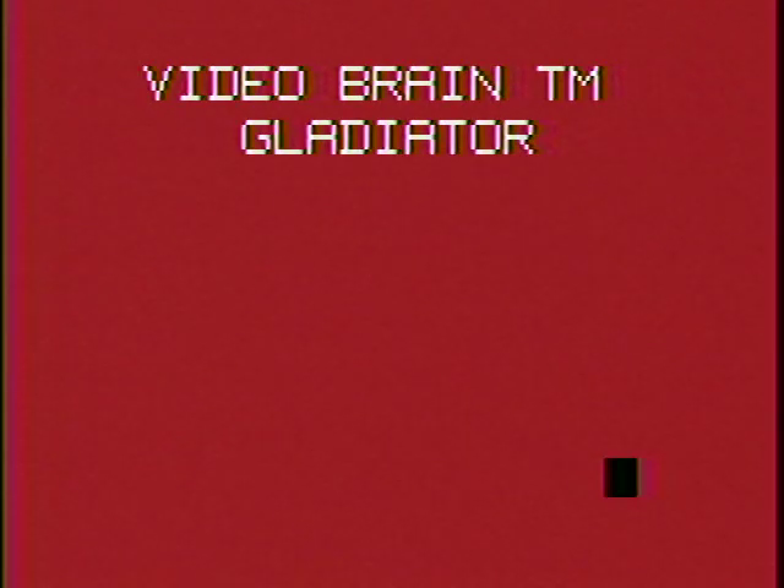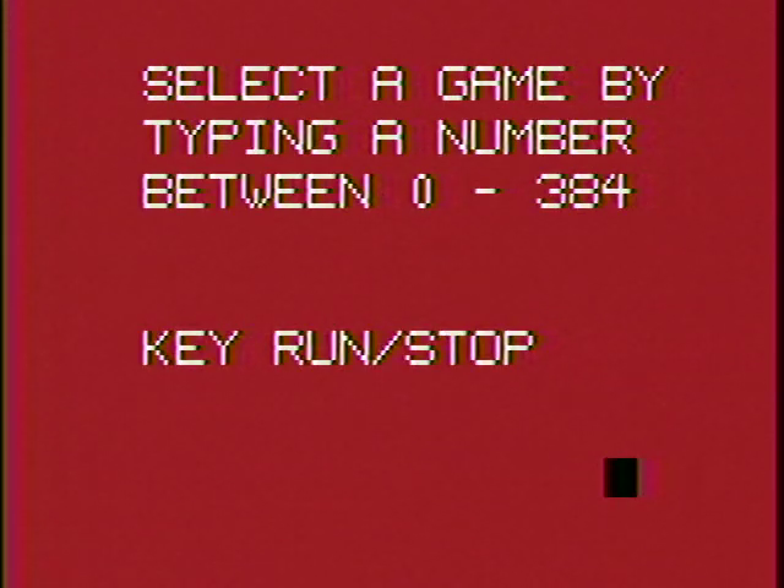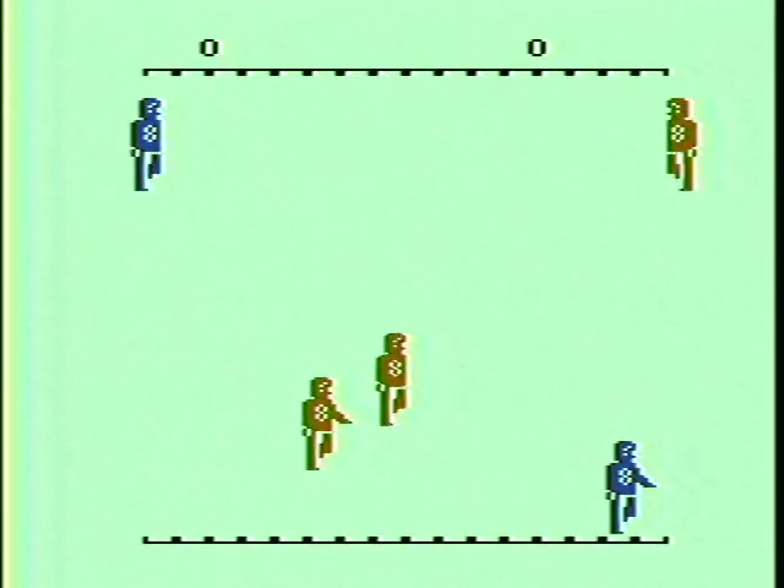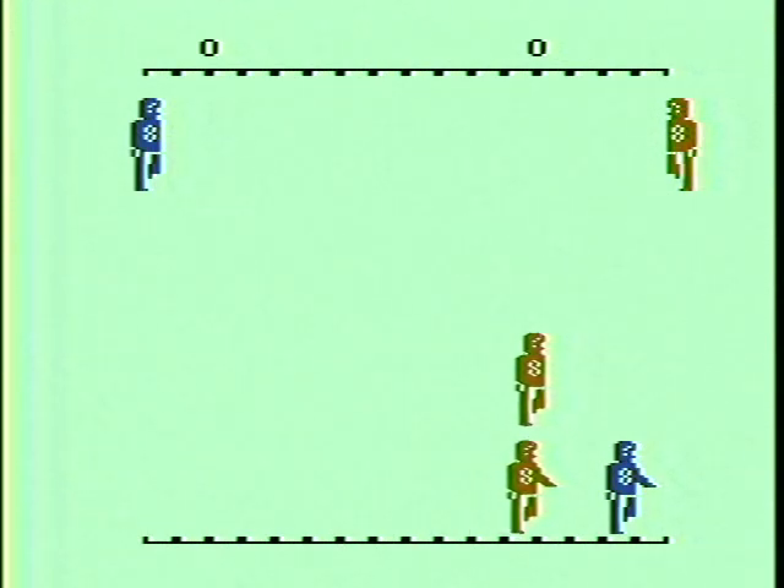The next mode is called Scrimmage. Press reset. I have to type in 128 to get Scrimmage. There we go. And now they look like little football carriers.